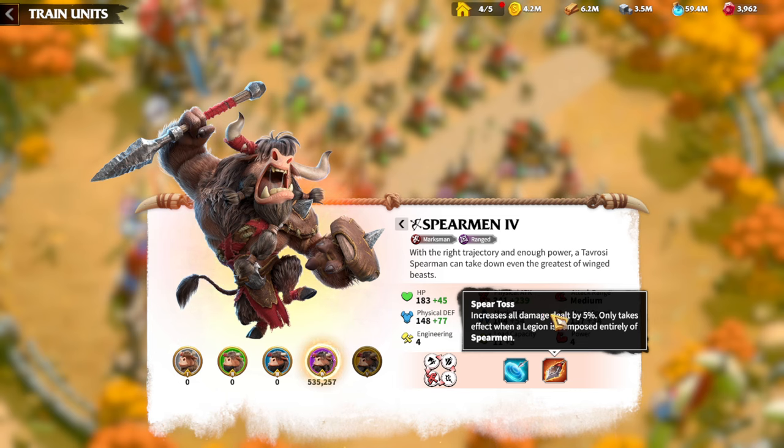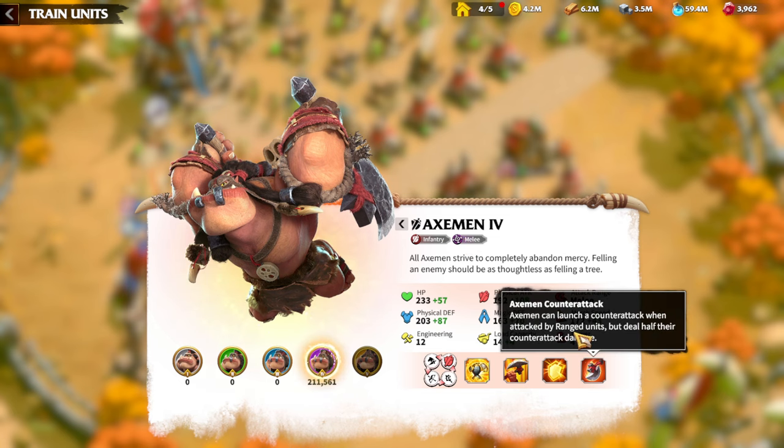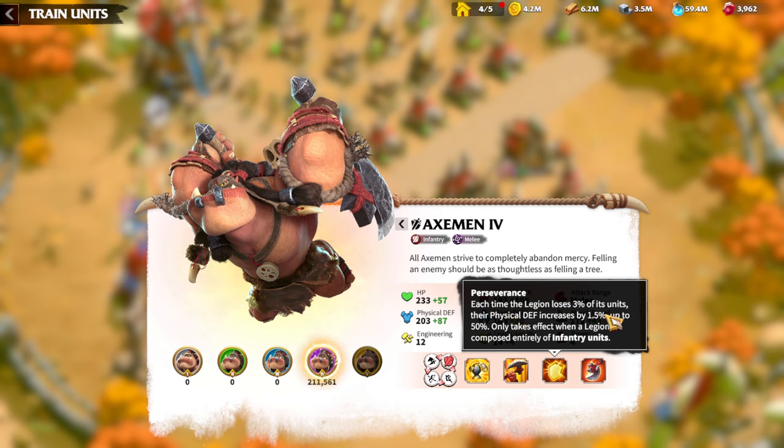I will be using Spiritos a lot since I have way more marksmen than cavalry units. Next are the infantry units — X-Men — they look pretty cool for Wilderburg. X-Men's Expand Counter-Attack skill lets them launch a normal counter-attack when attacked by ranged units. It seems the ranged counter-attack is a Wilderburg theme since even cavalry had the same skill. Perseverance: each time the legion loses three percent of its units, physical defense increases by 1.5%, up to 15%, only taking effect when the legion is composed entirely of infantry.